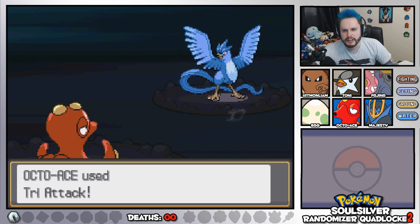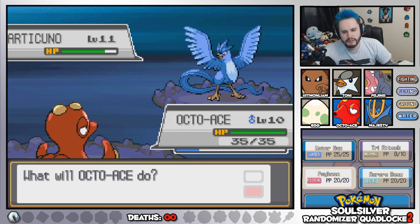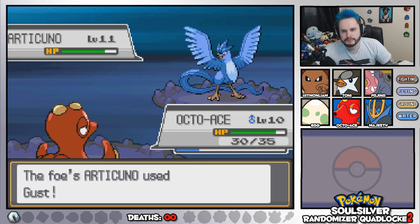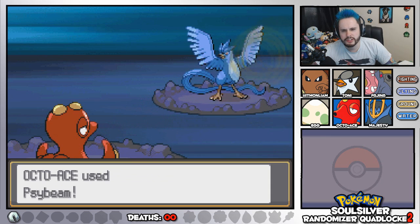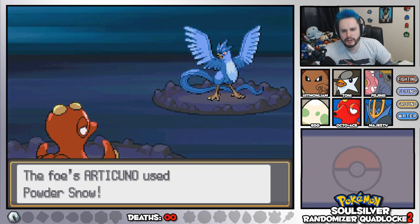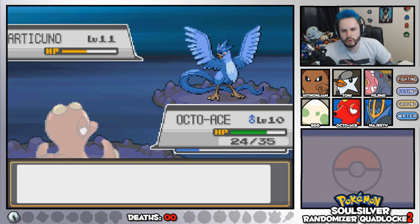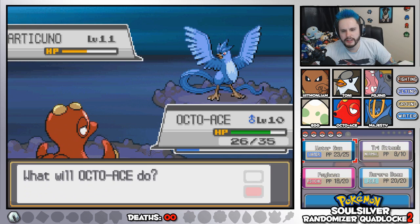That means I can't paralyze it or anything. Let's go with the Psybeam then. Actually, it doesn't resist Water, so I could just go with STAB Water-type attacks. Water Gun. Powder Snow — it's not very effective. Water Gun. We get healed by the Leftovers. We're going to use Gust.